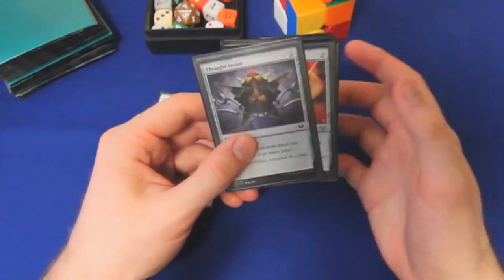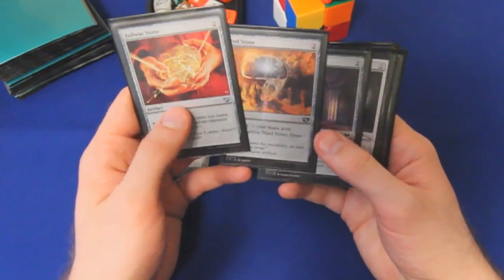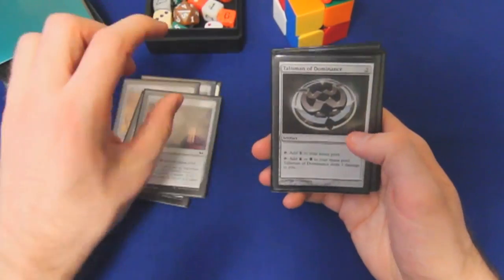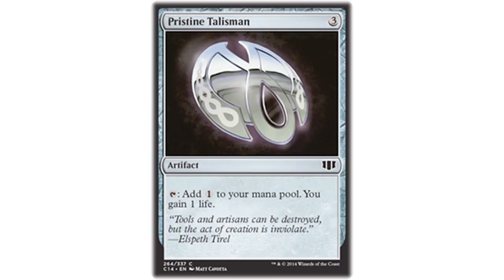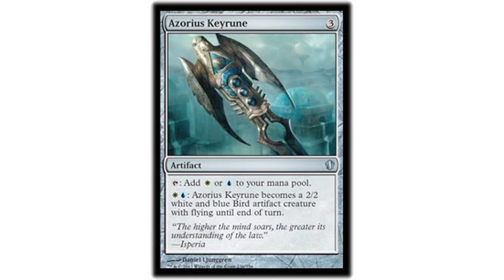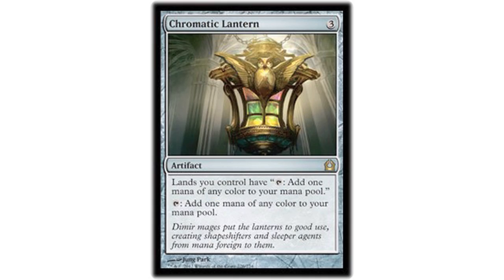Sol Ring, obvious. Thought Vessel — with Ororo and incremental card draw, we get to a point where maximum hand size matters. Just general two-mana rocks: Mind Stone is fine, we drop it for two to ramp one and can sack it to draw a card later. Chromatic Talisman probably wouldn't run it in most other decks, but in Ororo it basically reads: tap, draw a card, each opponent loses one life — we gain a life when we tap it and use the mana to pay for Ororo's trigger. Commander of Spheres is just good. Dimir Cluestone. Coalition Relic is just good. Azorius Keyrune — I like this because we can turn it into an evasive creature and maybe strap on some value equipment, a sword of some sort. This is a Chromatic Lantern — any deck with three or more colors, it's real good.